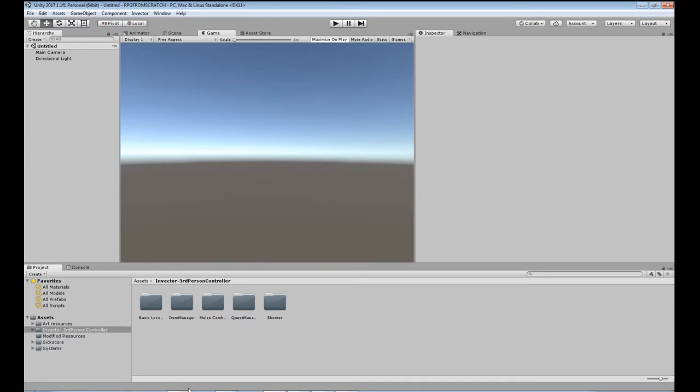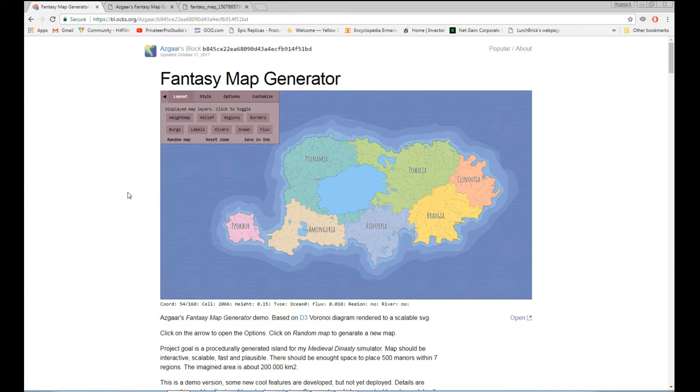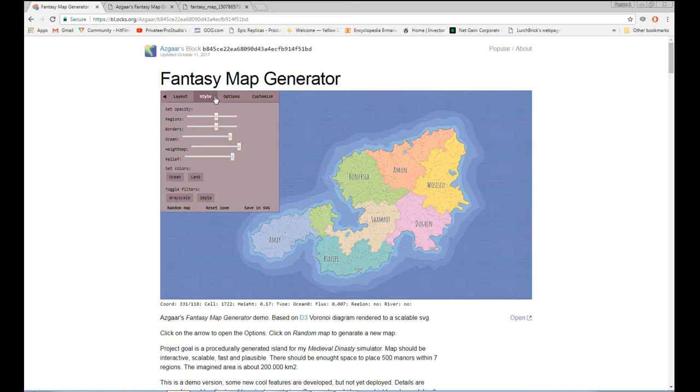One of the things I do have for today — I stumbled on this resource when I was thinking about how to start doing some of the creative side of game planning. I looked up a random fantasy map generator, just typed it into Google, and this was the first one that came up. I think it's called Azgaar's. It's actually pretty cool. You can just click random map and it will come up with a bunch of names and a little layout. You can change the style of it in the style menu.